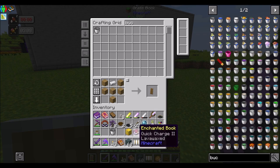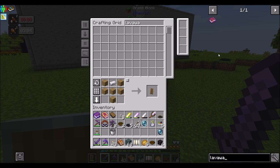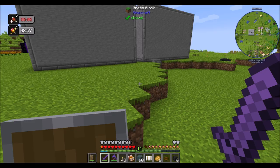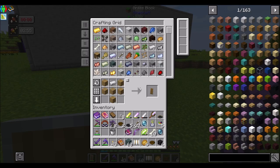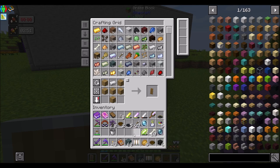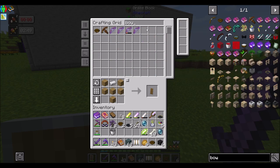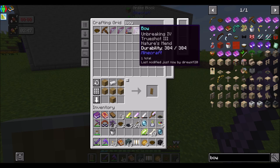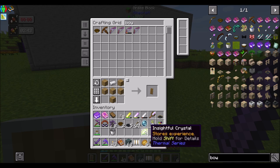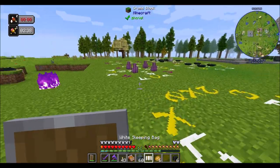What else did I get here? I got Quick Charge 2 and Lava Waxed — does that mean it gives the Rider of the Straddleboard fire resistance? Okay, from Alex's mobs, that's neat. And then I also got Frostwalker, Reflective Defenses, and Instigating. I got a nice looking bow — Unbreaking 4, True Shot 3, Nature's Mend. Neat. We're going to be playing with some seriously OP enchants at some point in the near future.